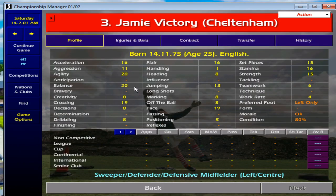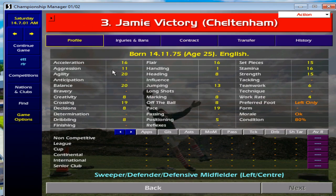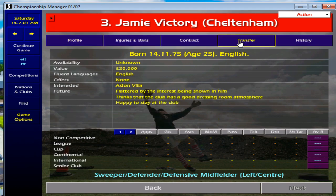Next one is Jamie Victory, 25 years of age. Some Premier League players do tend to buy him — he's attracted interest from Aston Villa in the game. He's got the pace and what you need, and at 25 he's in his prime and he's cheap. If you're looking for someone to run up the wing, Jamie Victory at Cheltenham is your man.